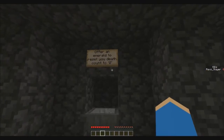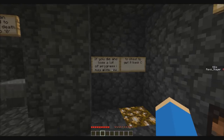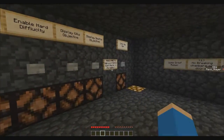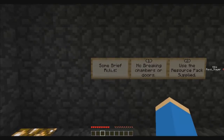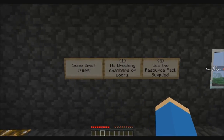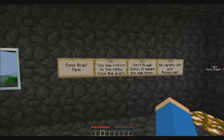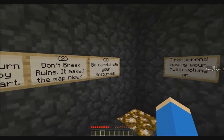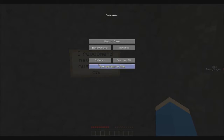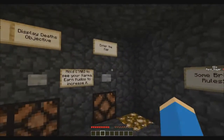There's all sorts of weird things in this resource pack that you wouldn't normally get in vanilla Minecraft. I'm going for normal difficulty. If you die and lose a lot of progress, the map says you may allow yourself to cheat to get it back - I will not be cheating. Press Tab to see your karma and kudos; you increase it by doing nice things to the test subjects. No breaking chambers or doors, and use the resource pack supplied. I've tried this map before and it is pretty hard, so it should be a long series.